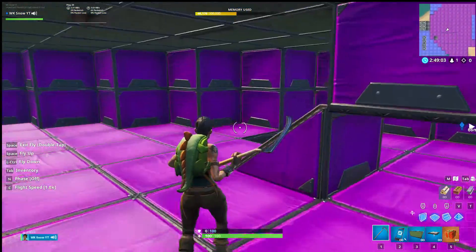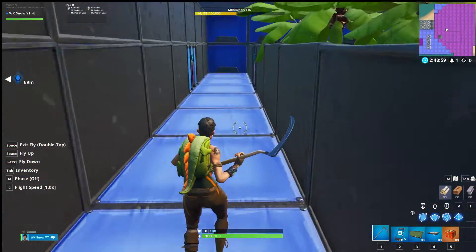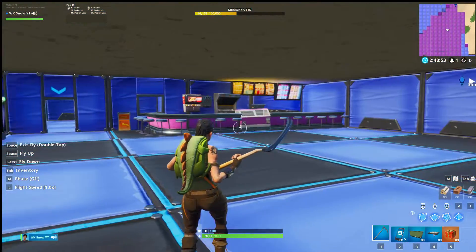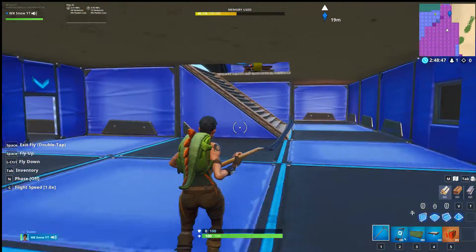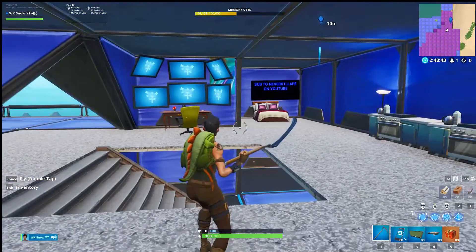Now we have this room — we'll go over this one first. We have the burger area slash pizza area where you order burgers and pizza and stuff. Then you have the workers' rooms, such as NeverKill — sub to him on YouTube by the way — and Three Columns' bedroom.